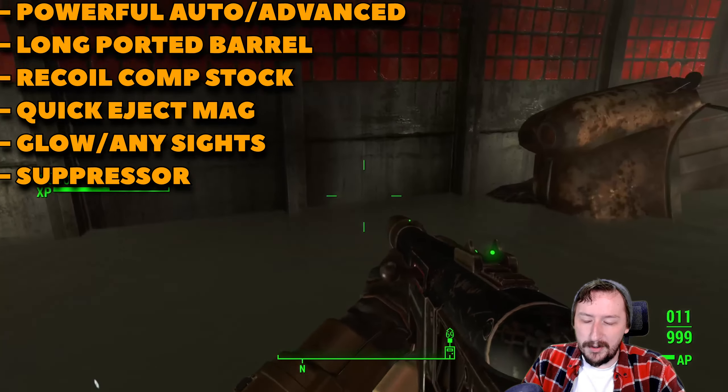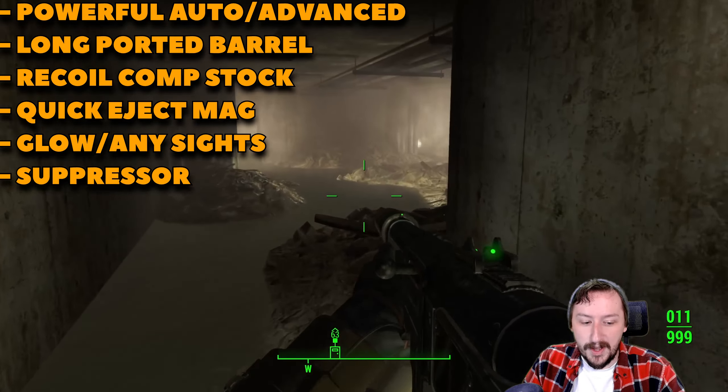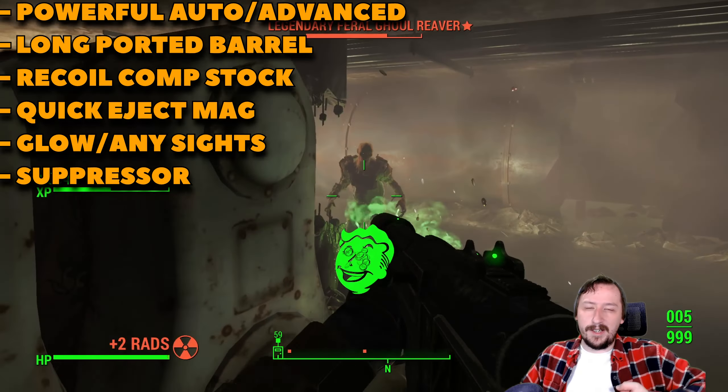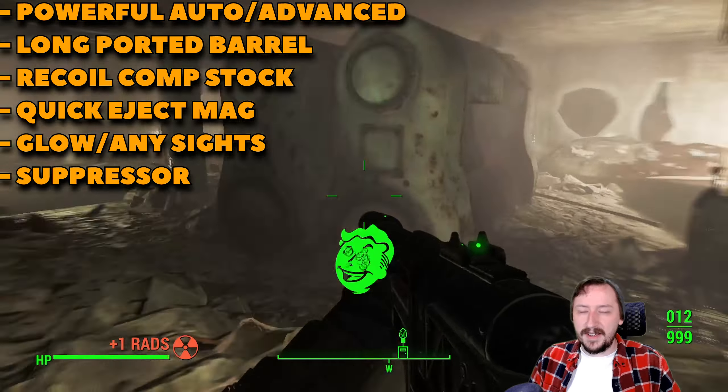For a barrel I usually go with the long ported barrel, though really any of the barrels are fine. The short barrel is also good if you want to use this at close range and cut some weight down. For a stock, go with the recoil compensating stock — it's just the best of the stocks, unless you want to keep this very small and go with the sawed-off stock.